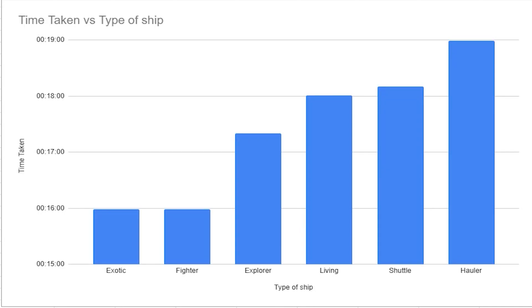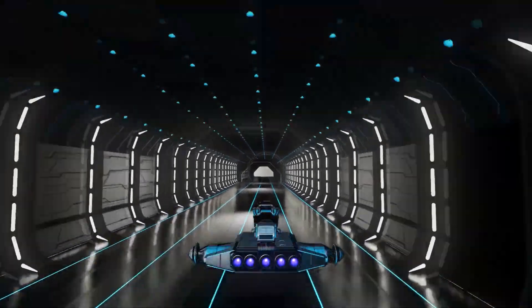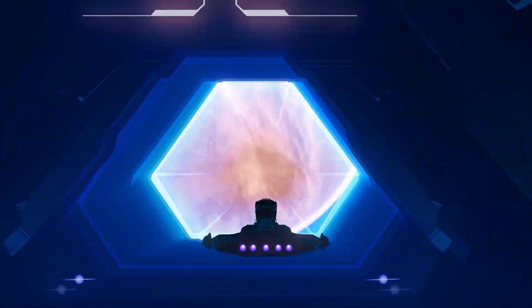The boost test results are in. The exotic is still taking the lead, however the fighter finally came in second place. The explorer, living ship and shuttle are all doing fairly well in the mid-range, but the hauler unfortunately took the longest at 19 seconds.